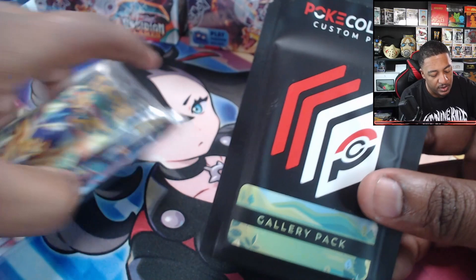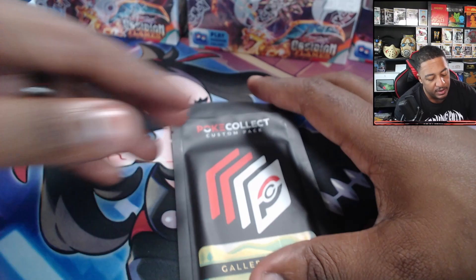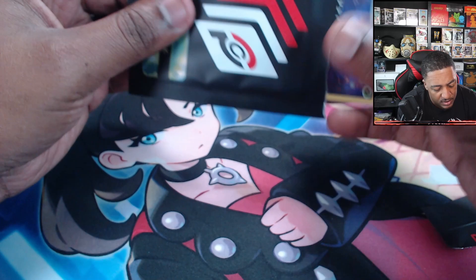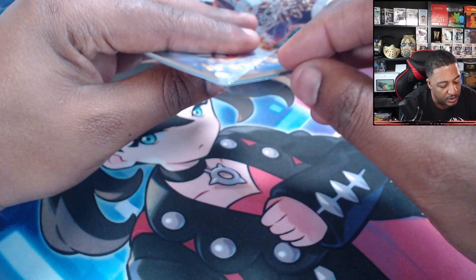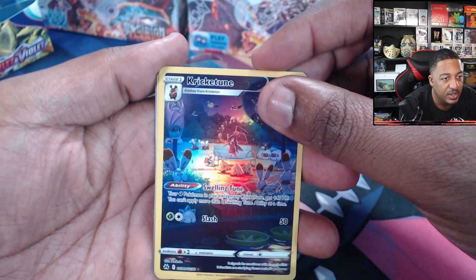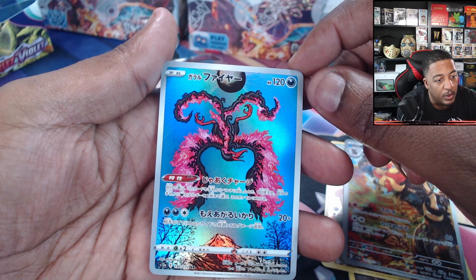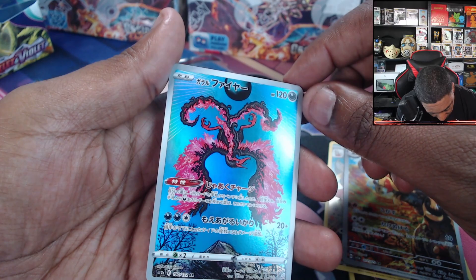Let's start with the gallery pack and see what's inside. Let me know something that you've done great recently. They're all in one sleeve — we are looking at Kricketune from Crown Zenith, a Malamar, Swanna, Arcanine, a Pyroar from a Japanese set, and a Galarian Moltres Japanese art rare. Not sure what set it's from but still nice nonetheless.